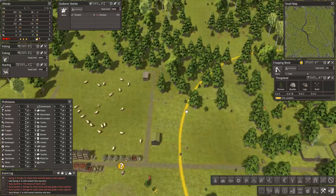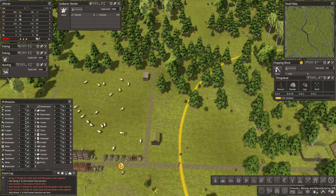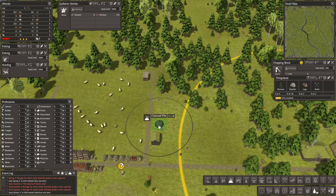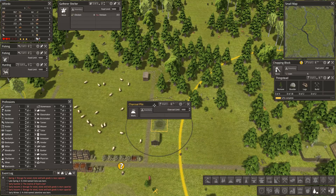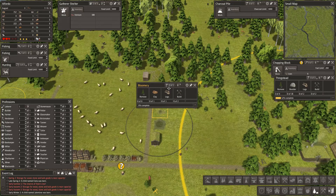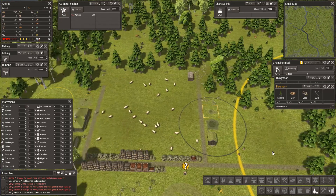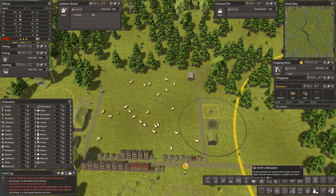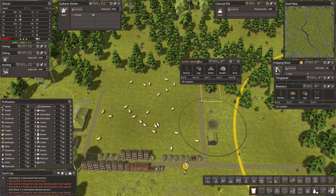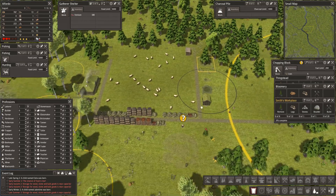Welcome back to Banished the North. Let's start off on the manufacturing - we are going to need charcoal, so let's get a charcoal maker in. We're also going to need a bloomery. I'm putting all these gray circles together; I need clay for that, but we're also going to need a smith's workplace - right there.